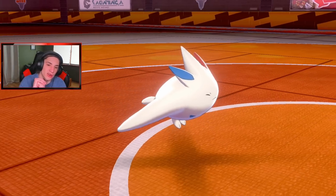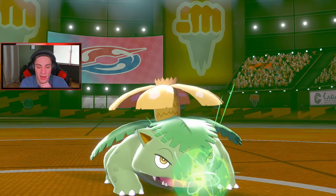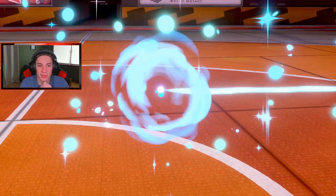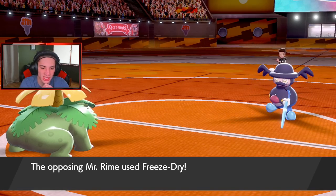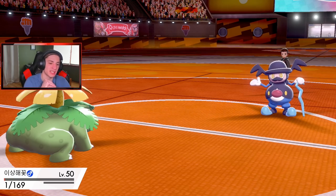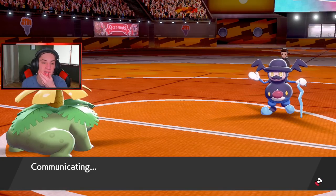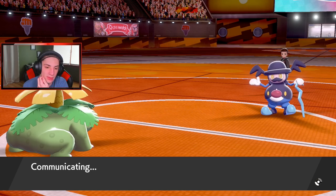He actually might take me out here - hold up! Energy Ball comes out, bye bye Mamoswine! I thought Venusaur could definitely outspeed that thing. Hopefully this thing does something dumb. He goes for a Freeze-Dry - that's going to take me out and pick up the double kill for him. I did not expect that. Oh, we survive on one! We survive on one, and we're fine! I should totally be fine, I've got a Dynamax Venusaur - that's got to be a fact.